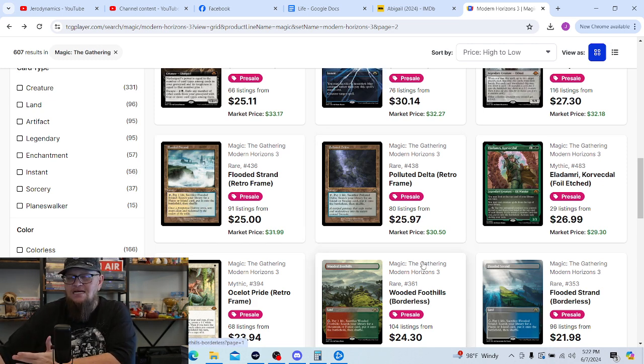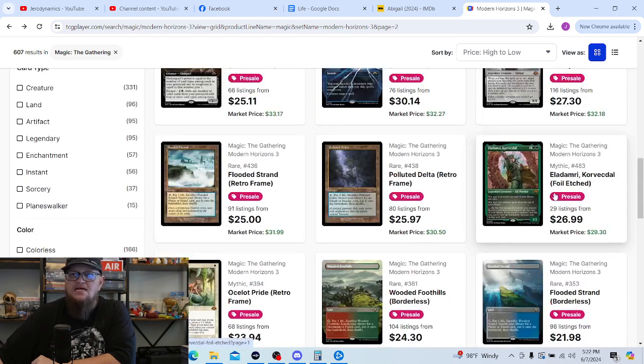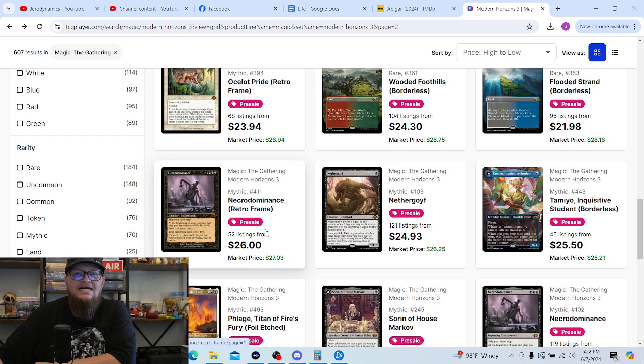Fetchlands are value, and if I did pull them it wouldn't be the end of the world. Eldamari is great — I definitely want to pull an Eldamari. Necrodominance is not really my style of play; I don't really have a desire to pull one, but if I did, I did.